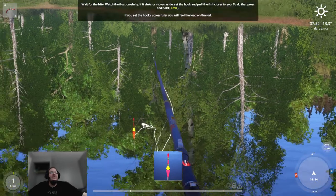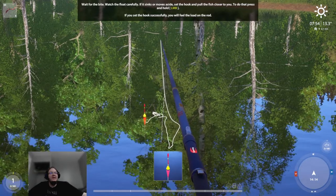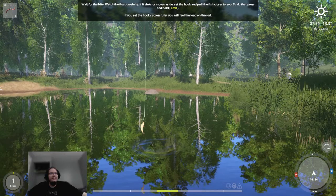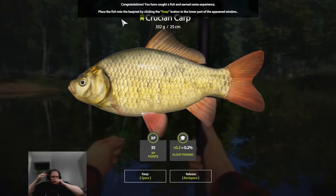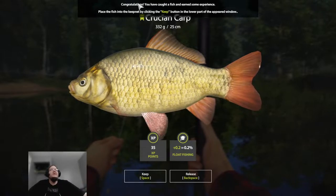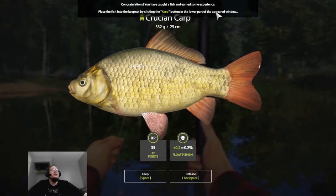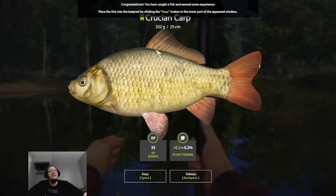Now, if you fail to set the hook, you have to redo it all over again, so make sure you set the hook first. There's a fish — we've caught a fish and earned some experience. Place the fish into the keep net by clicking the Keep button in the lower part of the window that appears. This is the crucian carp, 32 grams or 25 centimeters.